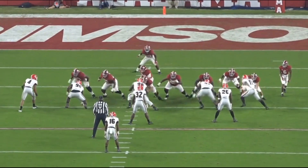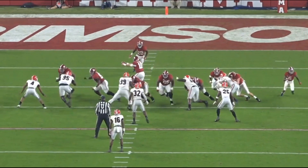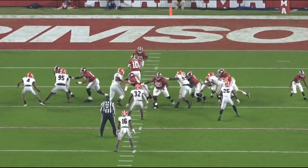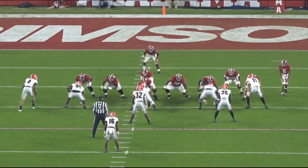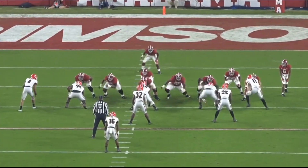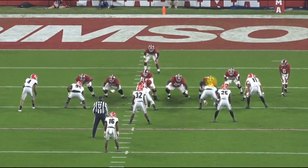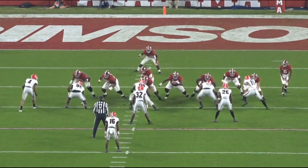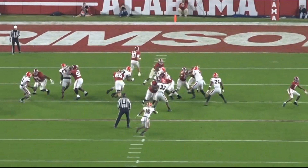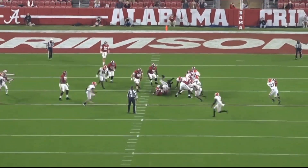He loses this block. When he has to block stronger, powerful guys one-on-one, he tends to struggle a little bit. He has good leverage but ends up not keeping his head up. Everything about this rep looks good, but his helmet lands on the wrong side — he should have gotten his helmet to the other side to cut the defensive lineman off. The lineman rips through Leatherwood and he doesn't have the recovery to win. They end up losing about one yard on this play. Power is something I've seen him struggle with a couple of times.